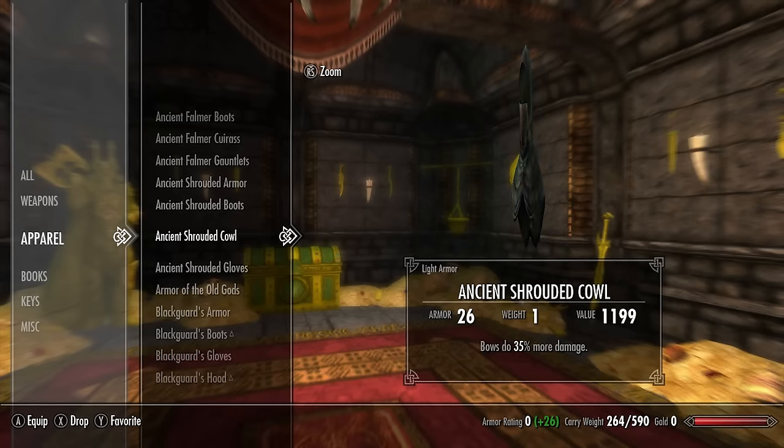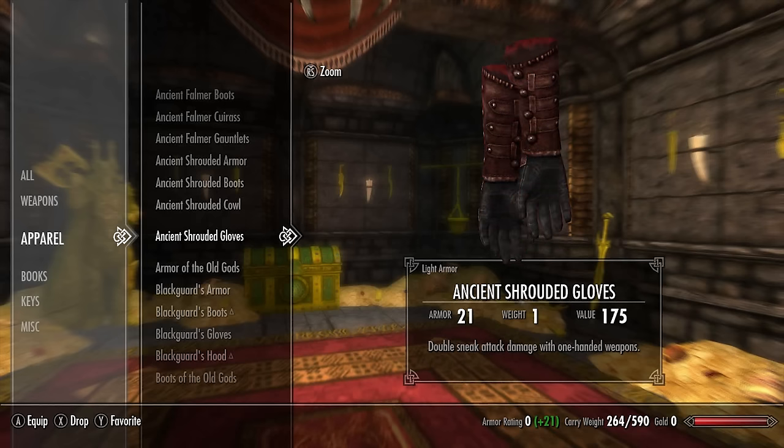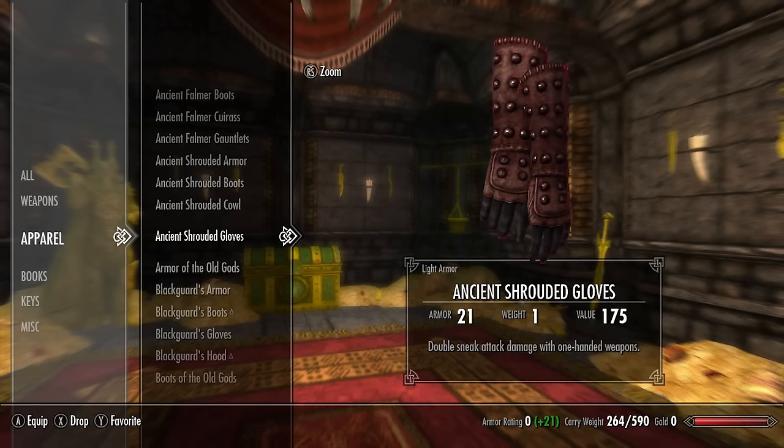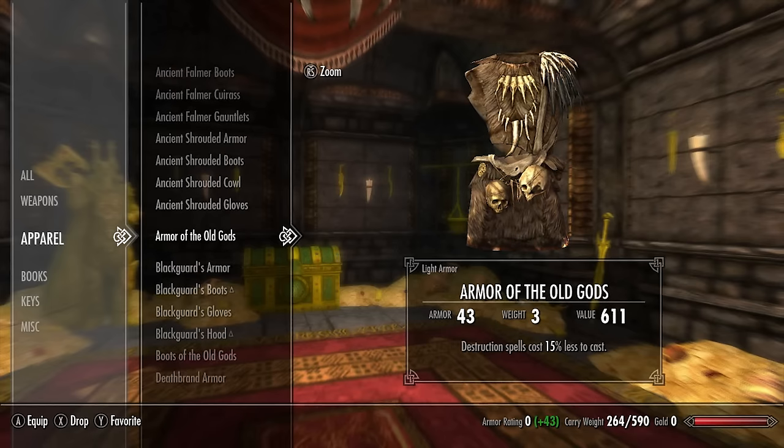The Ancient Shrouded gloves have a base armor rating of 12 and deal double sneak attack damage with one-handed weapons. If you combine these gloves and their enchantment with certain perks in the one-handed tree, you can basically one-shot people with your daggers.